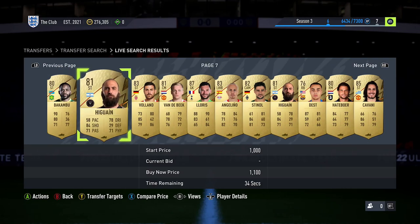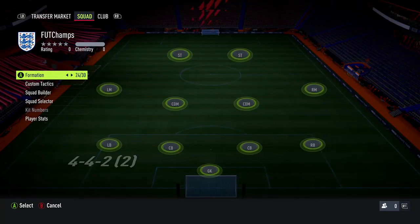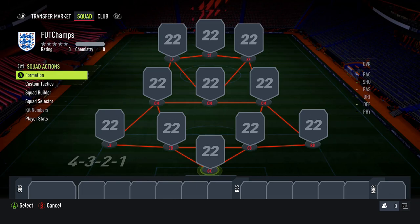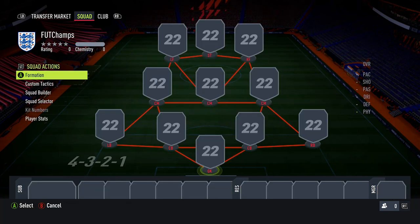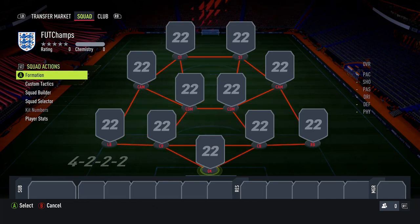The second tip is to look at formations. Similar to having meta players, you also want a good formation. Formations I use are the 4-1-2-1-2, the 4-3-2-1, the 4-2-3-1, and the 4-3-3. I normally start with a 4-5-1 just to get chemistry, then immediately switch to the 4-3-2-1 or 4-1-2-1-2 once the game kicks off. If I go two or three nil up early against a strong opponent, I'll settle into the 4-2-3-1 or 4-3-3 to be more defensively solid.